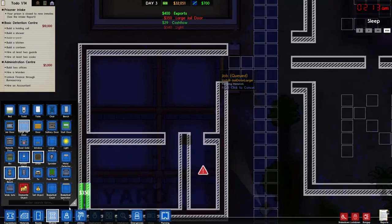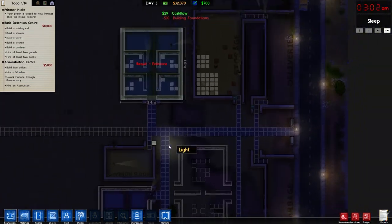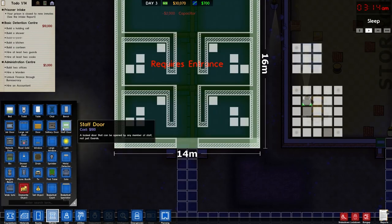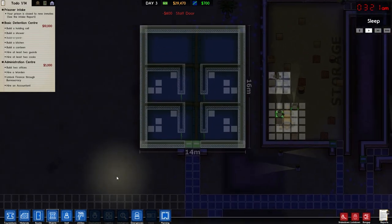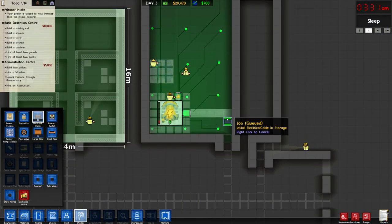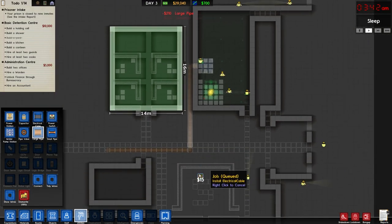That area is going to be the yard — I almost forgot about that, which could have saved me some money. Now let's designate some rooms. This is going to be a common room for our prisoners. These utilities will go in the storage room — I decided not to give them their own little house. Staff building is finished, so let's put some staff doors in and get the other staff doors for the offices. We have power, which is good! Let's drag our utilities out and bring them along the line.